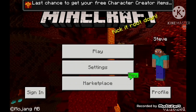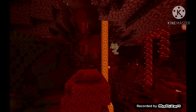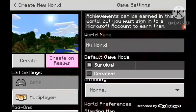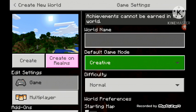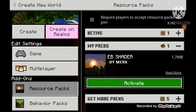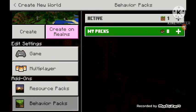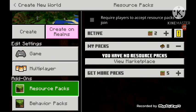Click play, then create new world. Here's the important bit: click create, make a title if you want. Then go into add-ons, then resource packs. You're going to want to find your sword pack — click it and click activate. Then go to behavior packs and it should activate automatically.